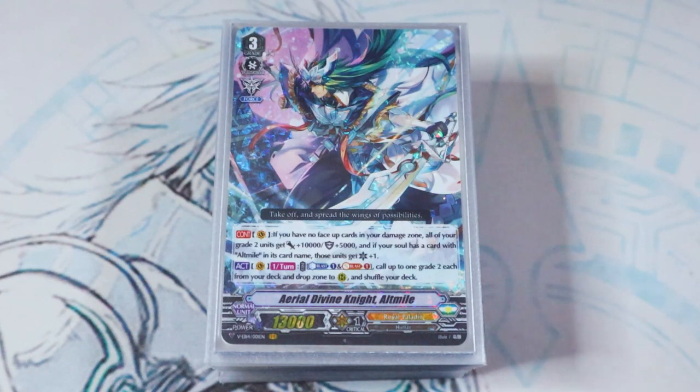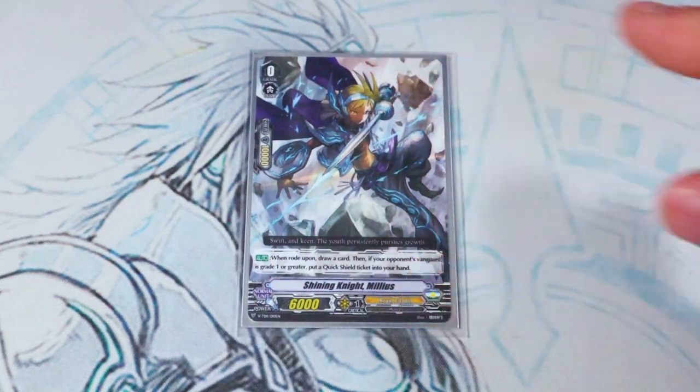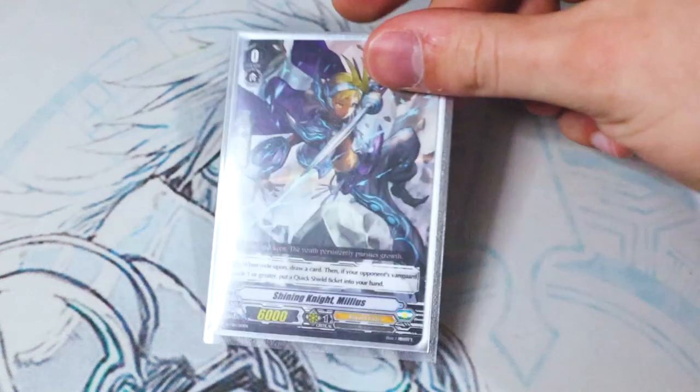So without further ado, let's go ahead and jump right into the Deck Profile. For the starter, as a tradition, we're going with Shining Knight Milius. Any starter obviously works, but this is the one that came with the Altmile trial deck, so it fits the aesthetic. It was the starter for Altmile in the early days, and if you're playing Vanguard Zero too, you'll get some aesthetic out of this as well.